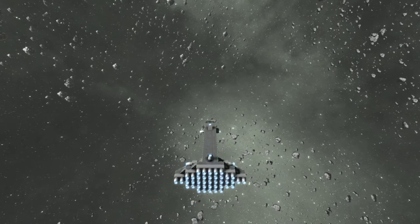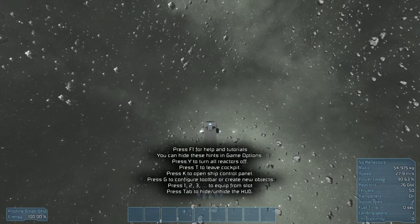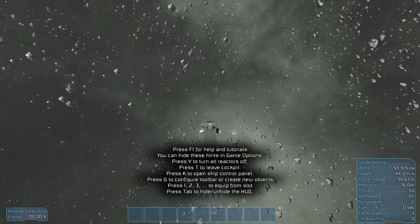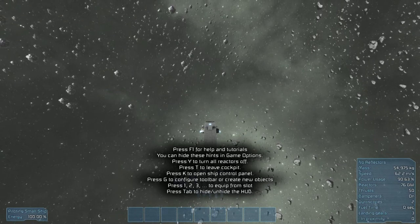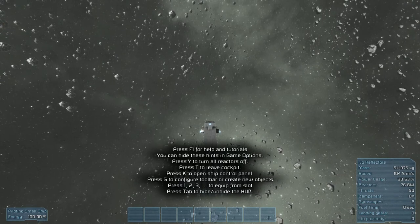Let's keep the HUD on so we can try to figure out how fast we're going. It'd be awesome if I could convert this to miles per hour on the fly. The ship is 55,000 kilograms — so that's about 120,000 pounds. 104.5 meters per second — I feel like that's a game speed limit, which is really disappointing.